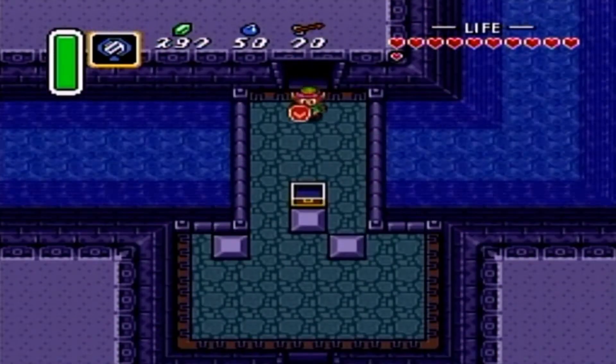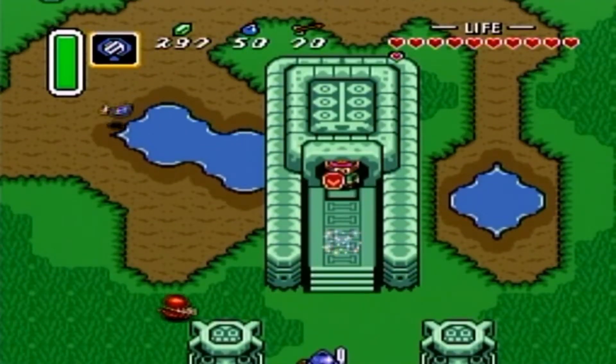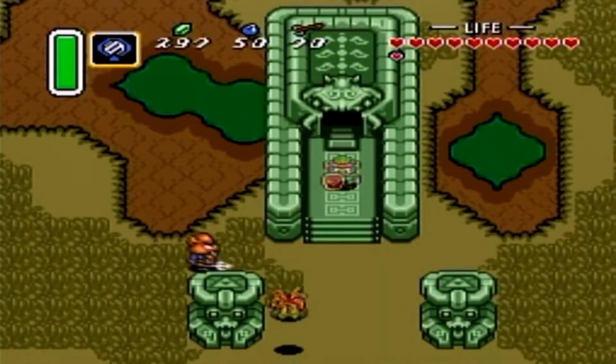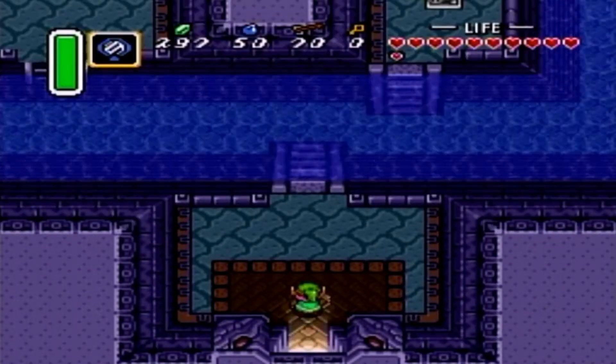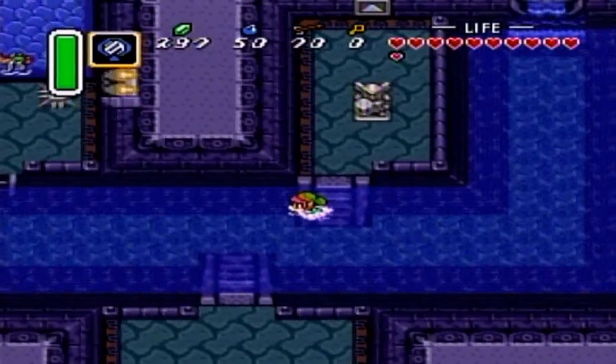Well, in this case, even though there's no more piece of heart there for doing this, if we go ahead and head south like we're going back into the dark world here — interesting — the water outside drained. And if we go inside here, there's a flow of water. Now we can hop in here and then swim around. Very nice.